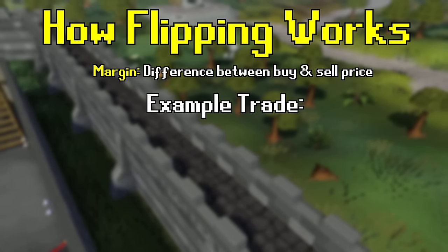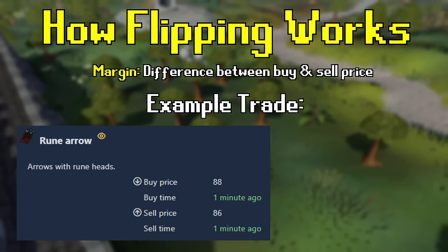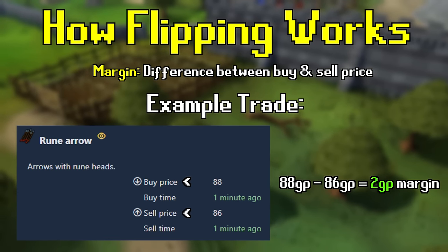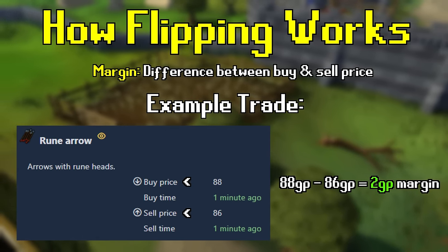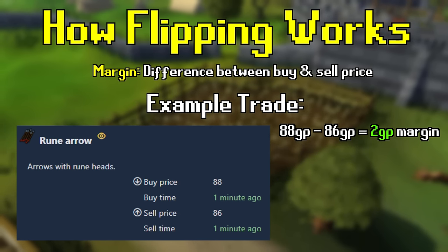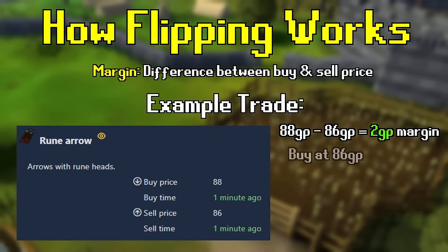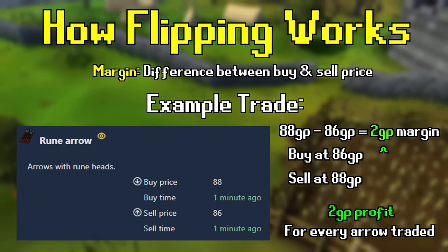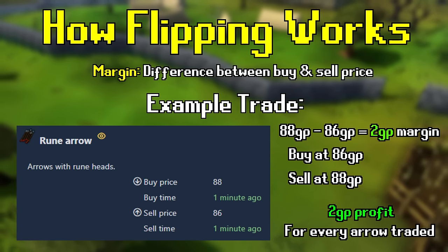The margin is the difference between the buy price and the sell price of an item. In our example, the margin for trading a rune arrow is 2 GP — calculated by subtracting the buy price from the sell price: 88 GP minus 86 GP equals 2 GP. We know that if we instantly buy and sell a rune arrow, we'd lose 1 GP. But if we change our instant sell price to our buy price and our instant buy price to our sell price, we can actually make a profit. Doing so takes time, but does generate profit.